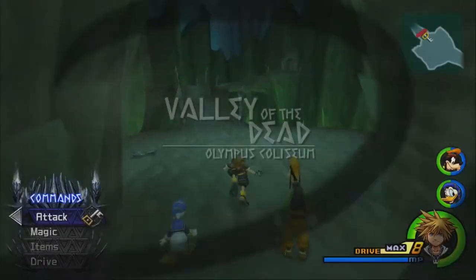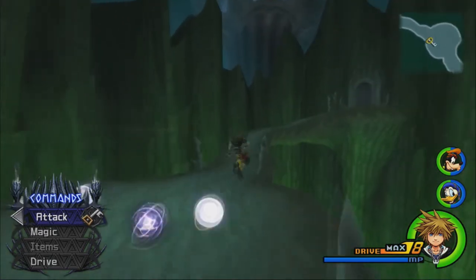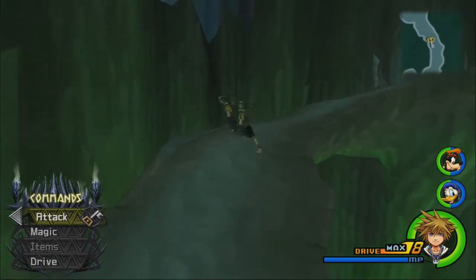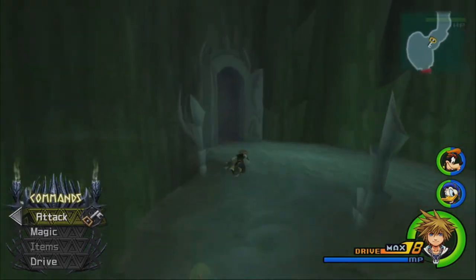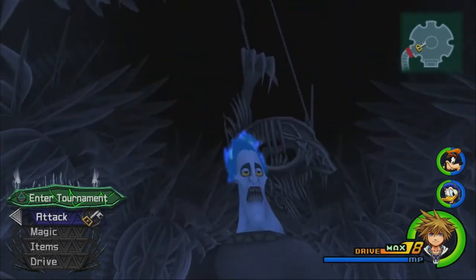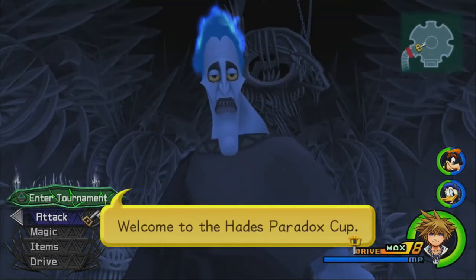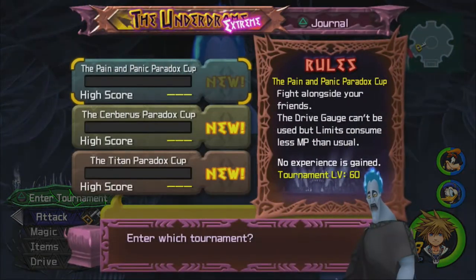So we've got to go to Hades' Chamber in order to get the new cups. Hades is just hanging out here, but he's willing to talk to us even though we beat his butt earlier. Welcome to the Hades Paradox Cup! So we have three new cups: the Pain and Panic Paradox Cup, the Cerberus Paradox Cup, and the Titan Paradox Cup, which are basically harder versions of the cups we've completed before.